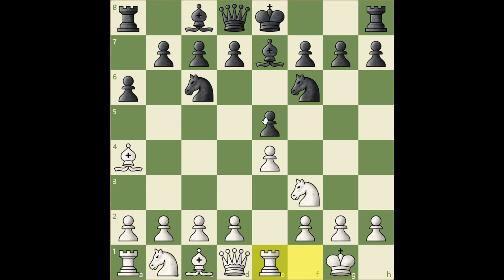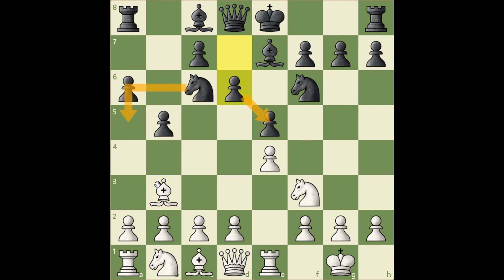Re1 is more preferable to Nc3, because white probably wants to play c3 and provide a retreat for his bishop, to save it from an exchange. B5, preventing Bc6, and Nxe5, Bb3, d6, protecting a pawn and threatening Na5, to remove this really strong bishop. If Na5 right away, then black would lose a pawn. After d6, we have c3 — now bishop can escape to c2, also supporting d4, to create a strong pawn center.